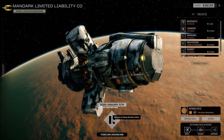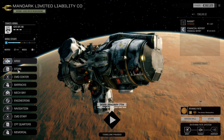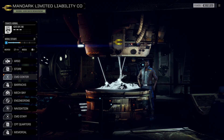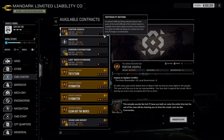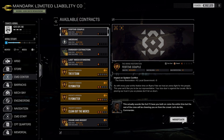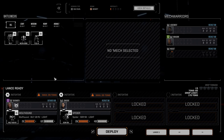So, king of the Argonauts here at Mandark Limited Liability Company. We're going to use our time as well as we can. Our next fight is Festive Couple, and there's Last Mech Standing which is a battle as well. Let's see what we can do with Festive Couple. We've got a weight limit, I can only have two max. We're just going to go full money and we have a max of 35 tons.